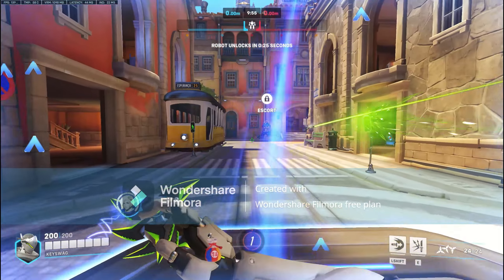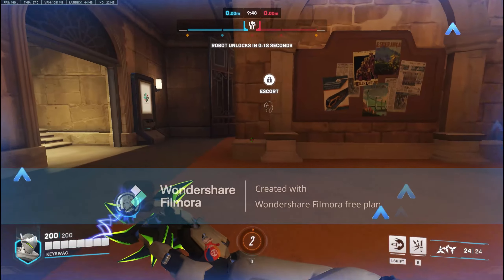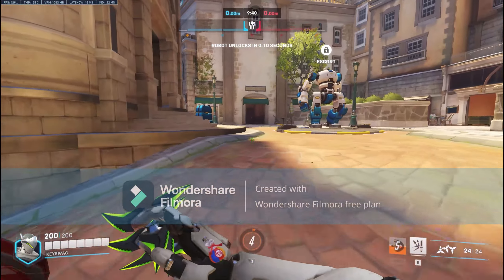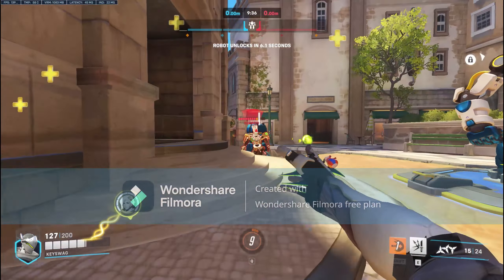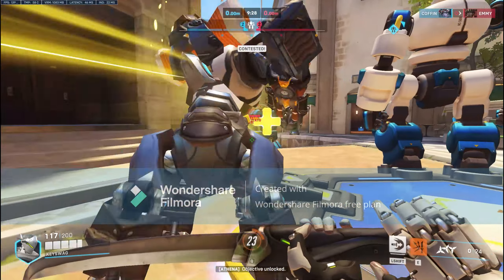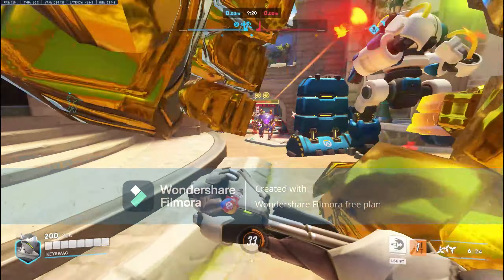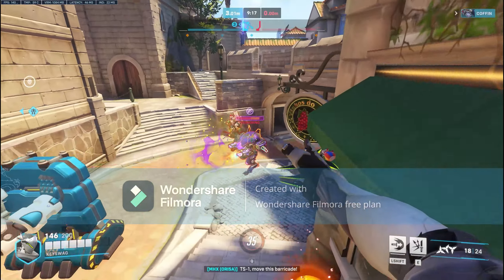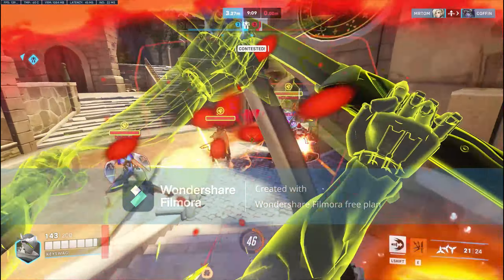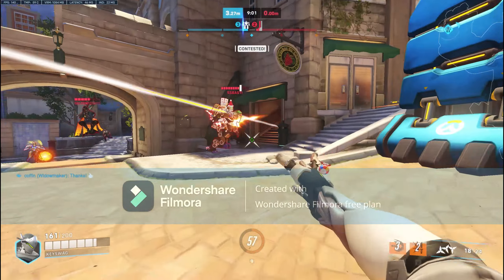Let's get right into it. For this portion of the video we're going to discuss the new character Lifeweaver and his abilities. For Lifeweaver's first ability, we got Healing Blossom. Healing Blossom is an ability where he can heal his teammate by performing a burst heal, and this burst heal heals your teammate for the amount you hold down the button for. If you hold down the firing button for less time, your teammate will get less healing, but if you hold it longer, your teammate gets a higher burst heal. The burst heal can only go up to 65, which is kind of crazy, and if you spam heal you still ain't going to be healing that much damage.